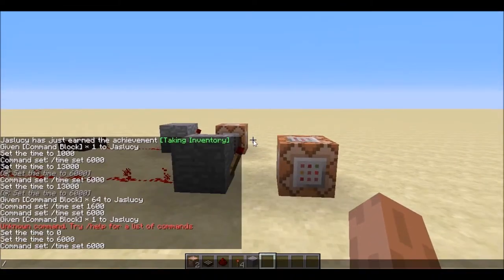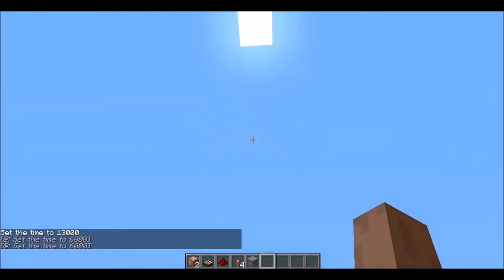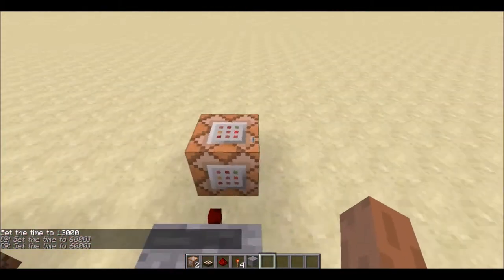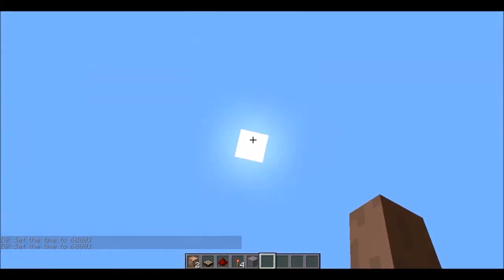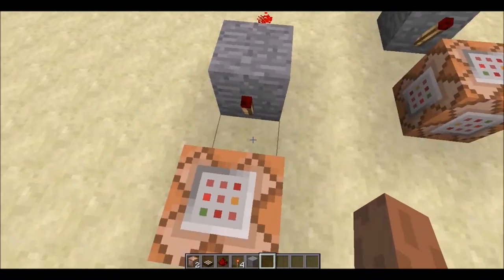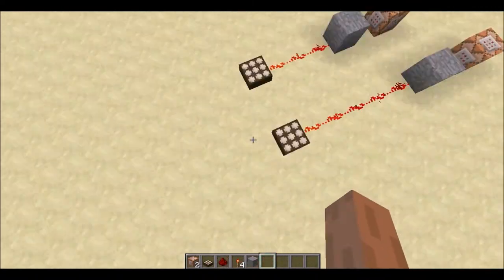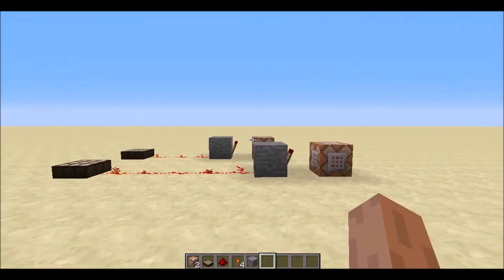Now if you set the time to night, it'll automatically jump back to day, which is 6000. Hope you've enjoyed this little video on how you can automatically have the time set to be constantly day. We'll have more command block tutorials to come. Thanks for watching, and we'll see you next time. Bye!